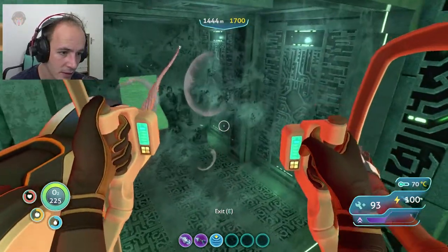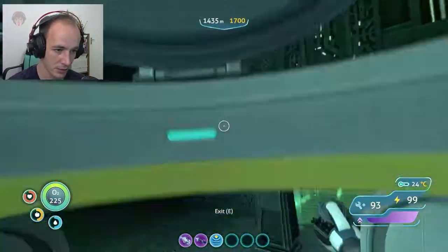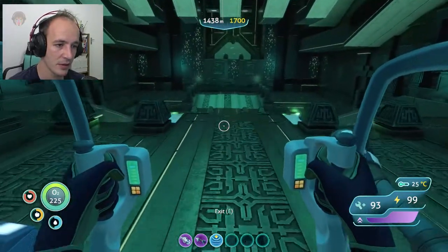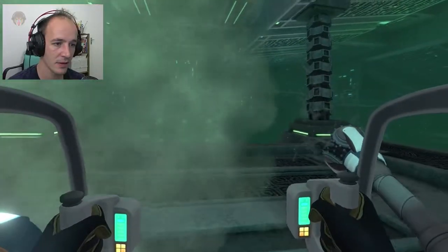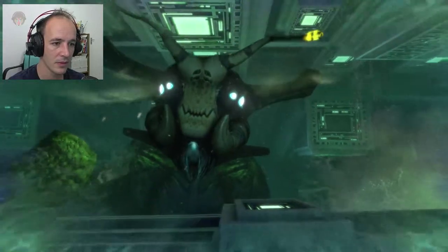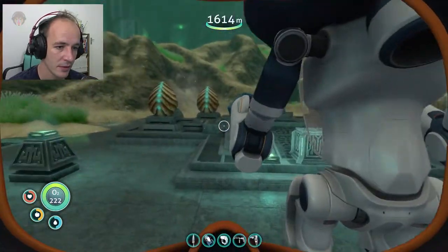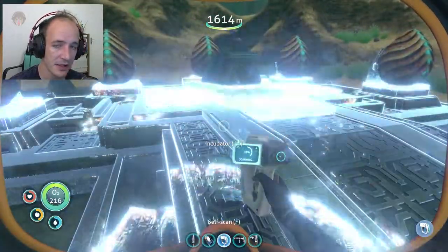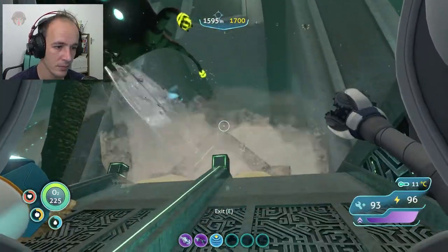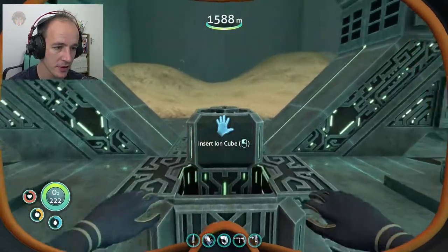We get to the entrance with the prawn suit and go in. Here we need to use the blue tablet — we insert it and can enter. As we enter we see a big pool of water. We jump in and come face to face with the Sea Emperor Leviathan. She tells us a bunch of things and we jump off quickly to go to the hatchery — the incubator. They give us a blueprint to make the hatching enzymes. The Sea Emperor Leviathan also reveals a stargate by blowing away the area, and we can use an ion cube to get access to it.